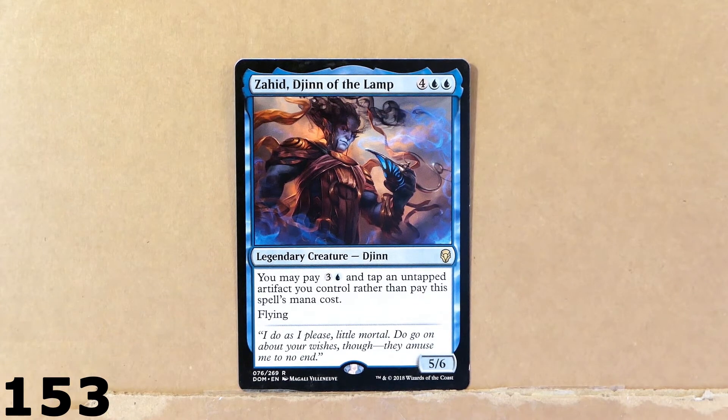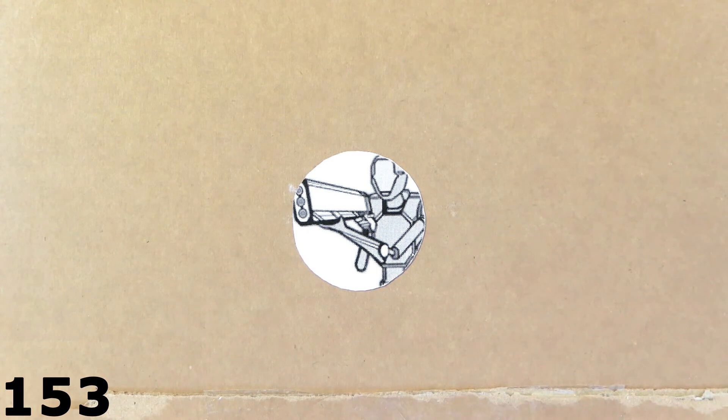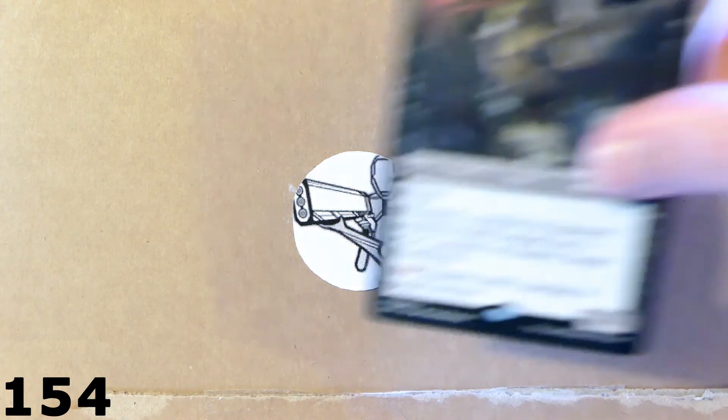Here we've got this legendary creature — a Djinn: Zahid, Djinn of the Lamp. Which comes, I think, from Disney's Aladdin — like the genie's lamp. It seems like a card that has been taken directly from their animated movie, from Aladdin. One of my favorite movies from Disney — I like all of them.